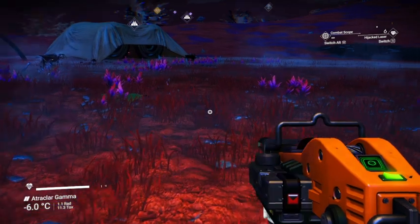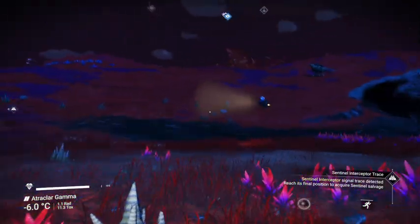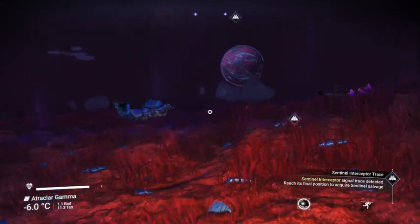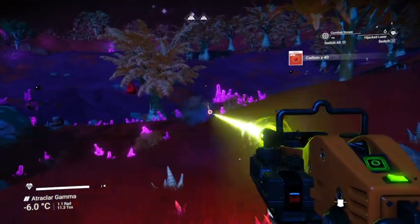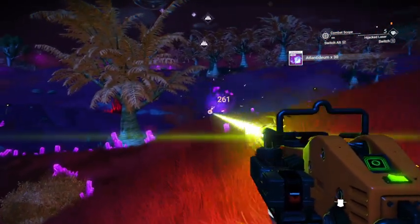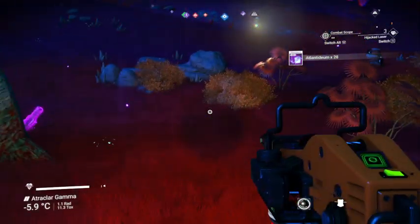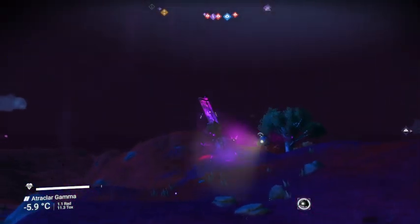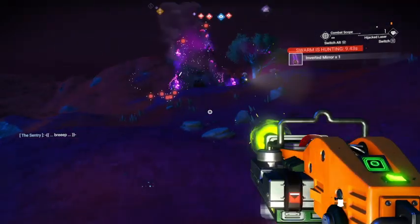Now let's go and find some resources here. We can see markers on the little tool at the top. The one is the radiant shards — that's not what we want. This one is going to be our inverted mirrors. So let's go this way and we'll find some inverted mirrors. And while we're at it, we'll just suck up some of the resources here. We need our inverted mirrors. Here we go — there's going to be one. Alright, hold still. There we go — one inverted mirror.